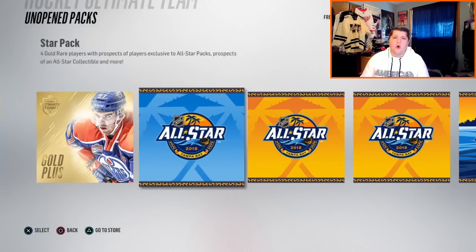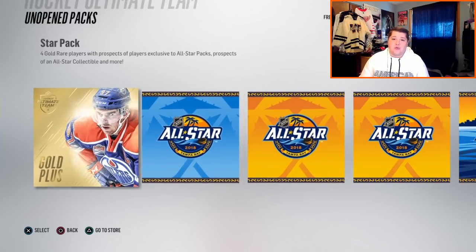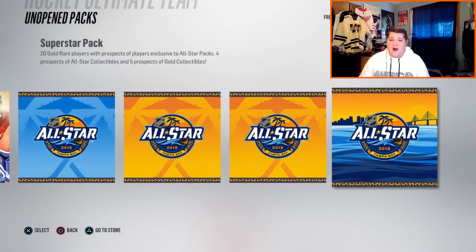For challenge number one we need an assist, challenge number two get a goal, challenge number three make a save — now that's something we haven't been able to do in the series. So again: challenge one assist, goal, save. Challenge number four get a hat trick — that should be hard — and challenge number five, the big pack, is just win the game.